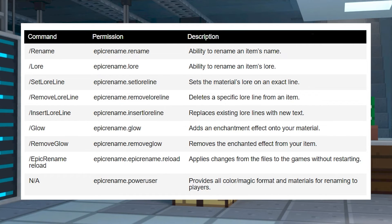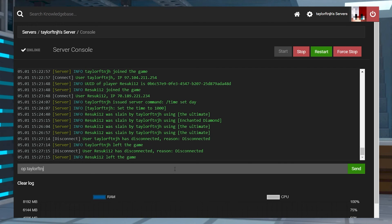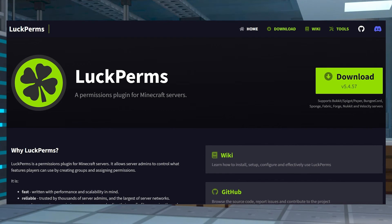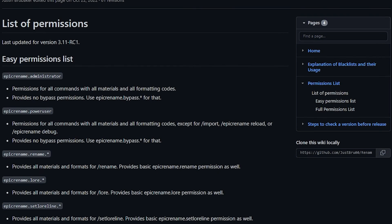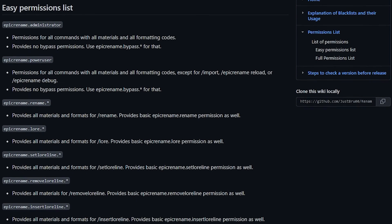Here are some of the other commands that make all of these features possible. Keep in mind that with almost all commands, you are going to have to have the correct permissions to use them. So that means either opping yourself on the server, or using a plugin like LuckPerms. If you're wanting to review all of these commands in detail, they're also going to be available in the link down below.